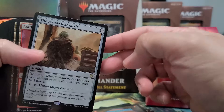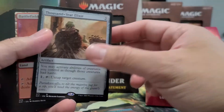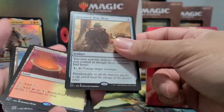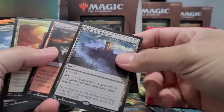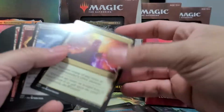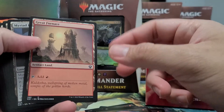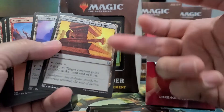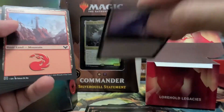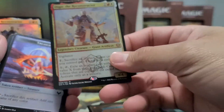Also Thousand-Year Elixir — I used to run this with a blue combo wizard deck. For lands: Battlefield Forge, Exotic Orchard, Slayers' Stronghold, Temple of Triumph, Command Tower, Darksteel Citadel, Forgotten Cave, Great Furnace — not surprised they included that — Myriad Landscape, Phyrexian Core, Rogue's Passage, Secluded Steppe, Sunhome so you can give any creature double strike, Temple of the False God, plus a couple of Mountains and Plains.